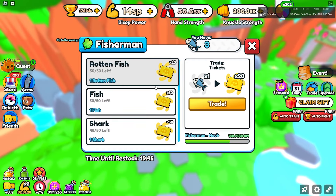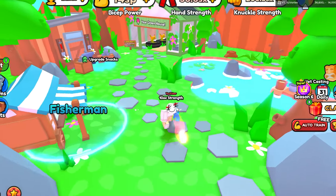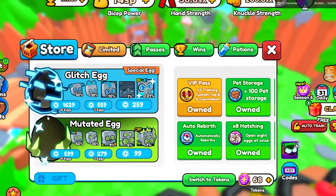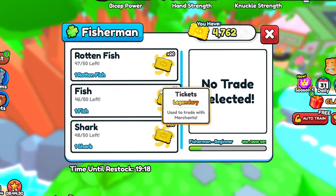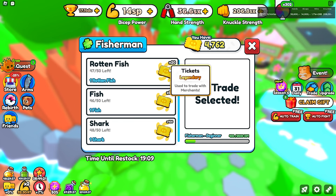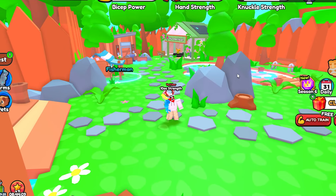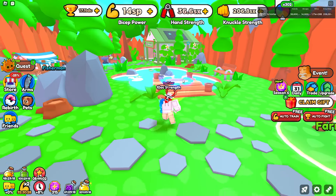You can also trade in regular fish for tickets, which is very beneficial — we got a ton of tickets for pretty much doing nothing. If you want to get tickets in the game, this is definitely the way. I'm not sure if my double tickets game pass is doubling the amounts shown, so let me know in the comments. Regardless, this is still a pretty good way to make tickets even without that game pass.